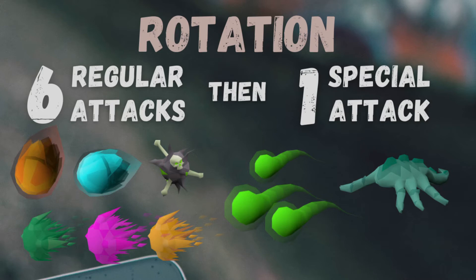Now let's break down Vorkath's rotation. He follows a very particular attack pattern. He will attack six times with his regular attacks, of which there are six possible kinds.